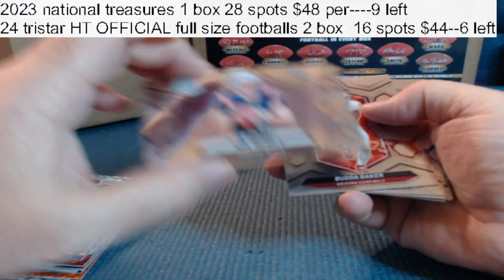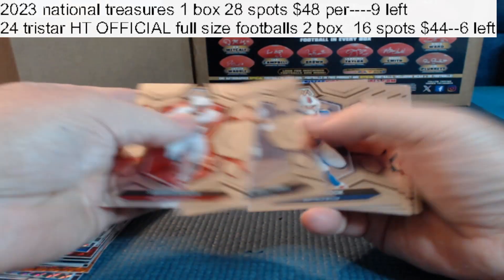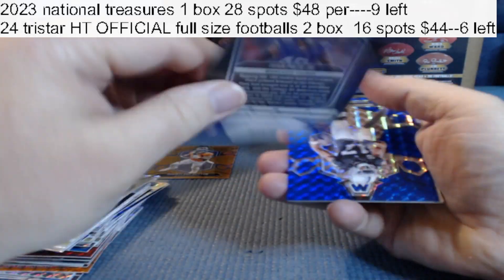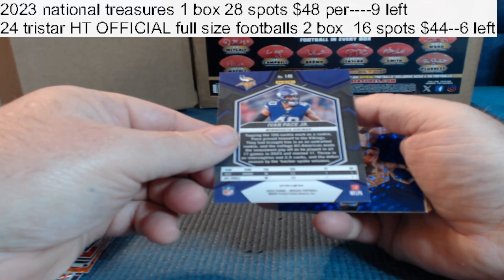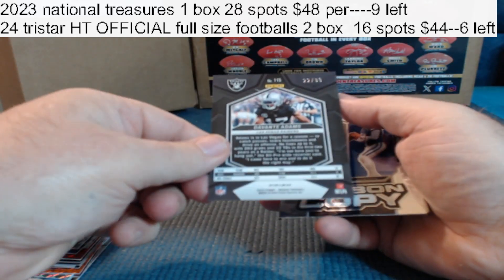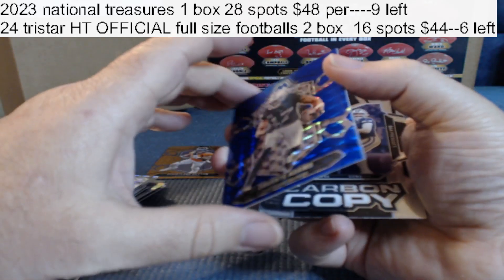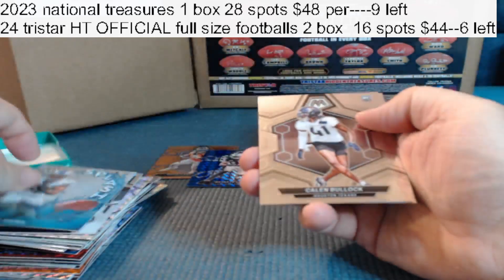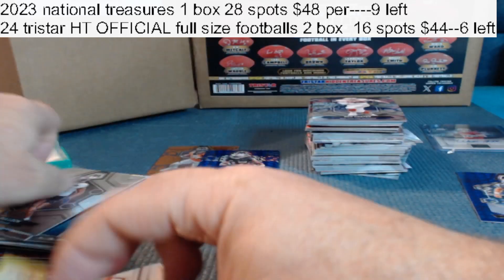Here's a Drake May NFL Debut. Pace Jr. silver to 99. We got DeVonta Adams blue. Insert, splash, silver, rookie, rookie, dummy card.